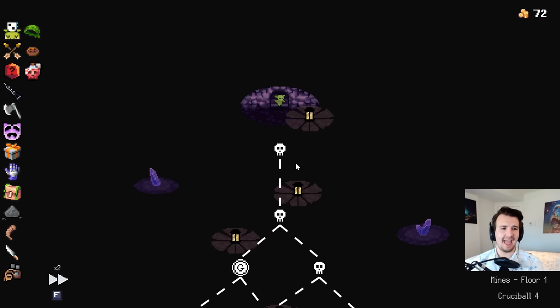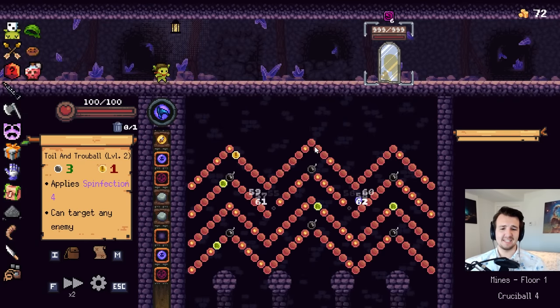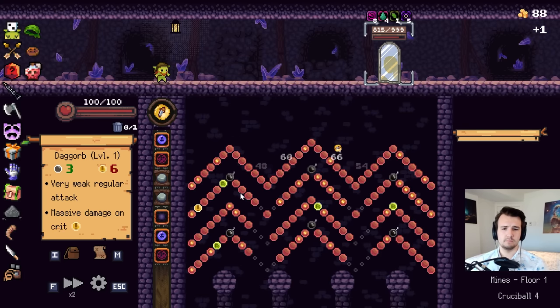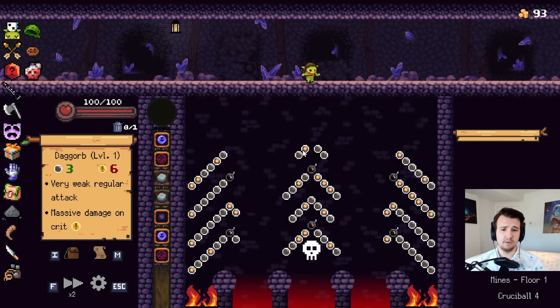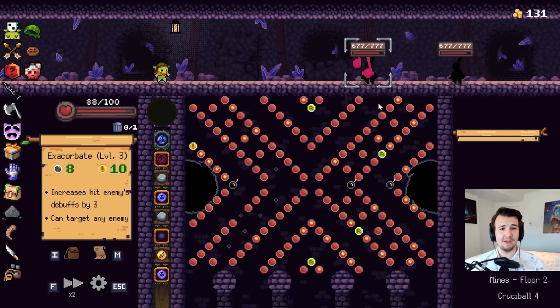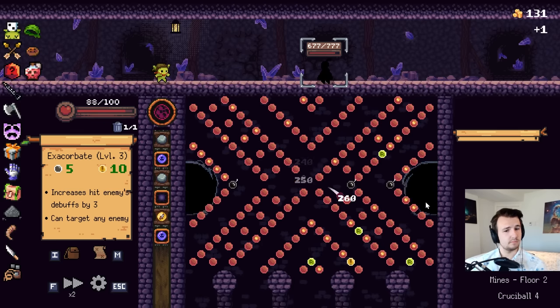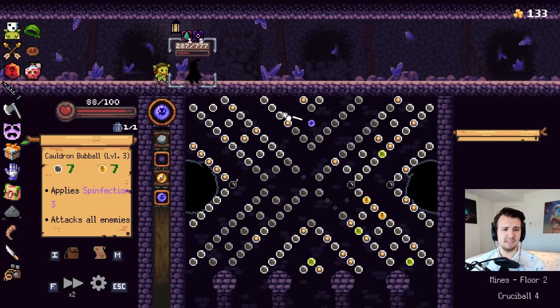I'm up against the dragon — that's a good boss to actually have spinfection with. Spinfection's pretty good against mirrors too, even when the damage is ass. Hit 134 pegs — hot damn. See if Dagor can just send it. I'll save my money for the upcoming shop. With the way things are going, this is definitely a dragon waiting room. It's a strong build, but I think the dragon will still pose a significant challenge. I think I'm just going for stats at this point — dragon waiting room.